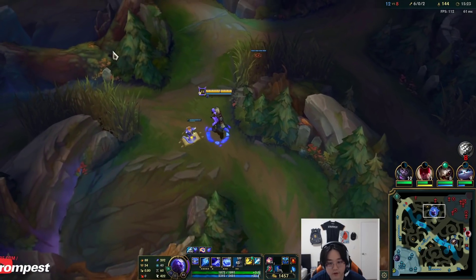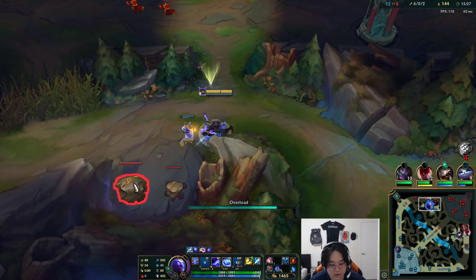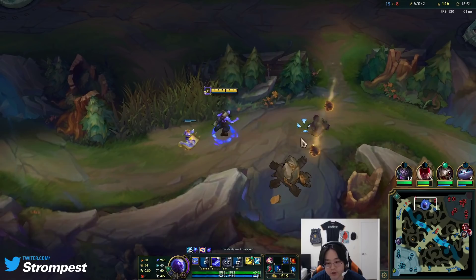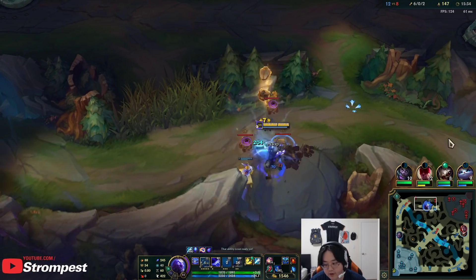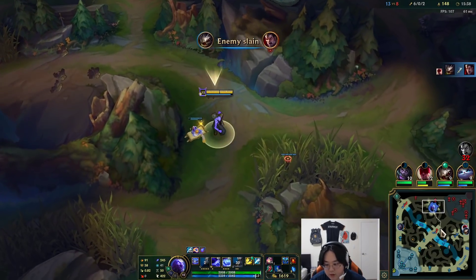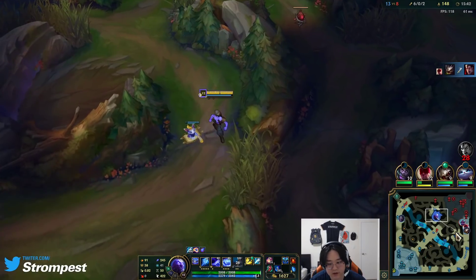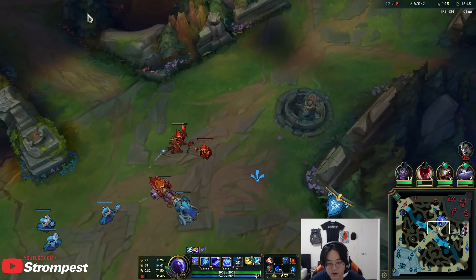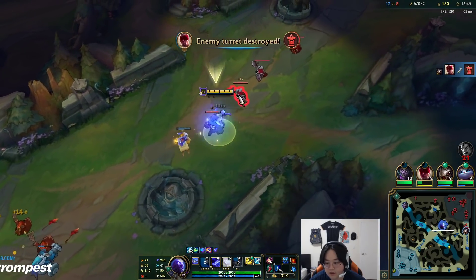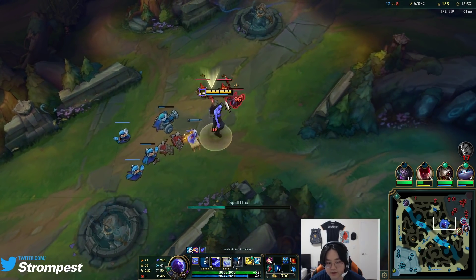I'm going to get a ward in here and see what else there is to do. Every time I take a camp, it's a 200 gold net swing — I've taken two camps while this Yi is dead, so that's 400 gold that swung my way. Not much to do other than just look for plays. Hopefully I can get to that cannon — at the very least, get the EXP. Just standard Ryze stuff, man — go ahead and beat people up.